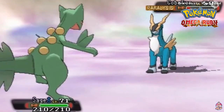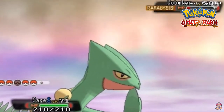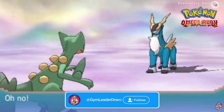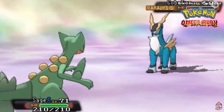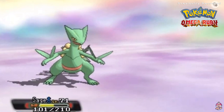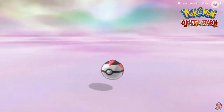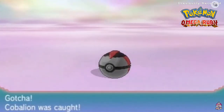Switching to Sage of the Halo — it's way over-leveled and the Fighting and Steel moves shouldn't do too much to it. Timer Ball doesn't work. He's paralyzed again — another Timer Ball. Come on, stay in the ball! Iron Head takes a chunk out of Sage. One more Timer Ball — and it has been captured! That was a close one.